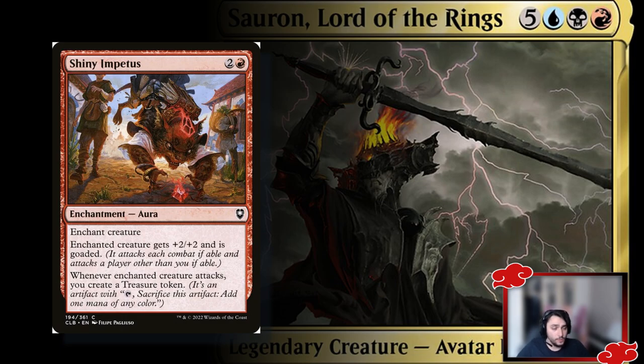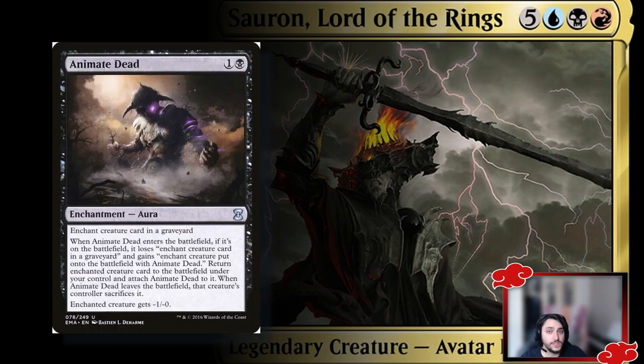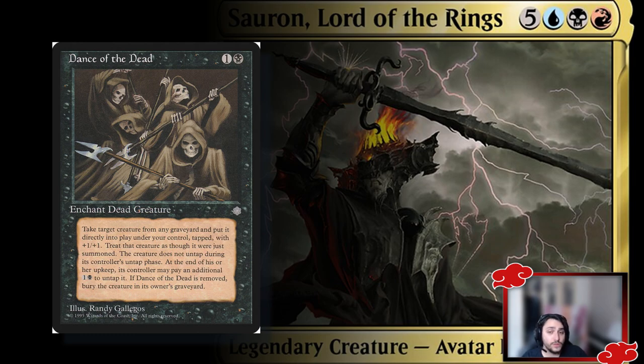Shiny Impetus is an Aura that goes on an opponent's creature — they can't attack you with it, and whenever it attacks any other player you create a treasure token. It removes a threatening creature from targeting you and generates treasure tokens in the process. Animate Dead is a simple reanimate enchantment — the creature comes back with -1/-0 while the enchantment is attached. Dance of the Dead works similarly but gives a +1/+1 counter, though you must untap the creature at a cost each turn. Both are solid reanimate options.